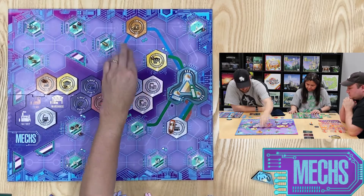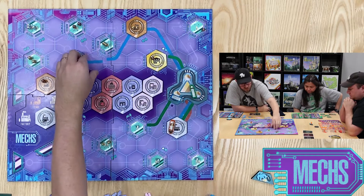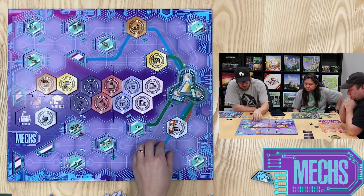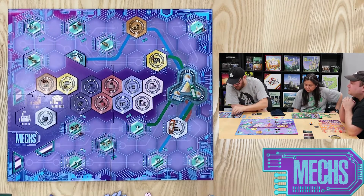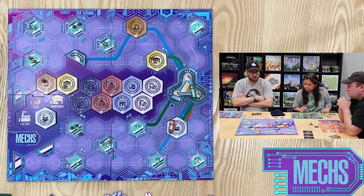Nathan is now placing track to the first mech half-hub, but since he only used three of his available four track, he also put one track leaving the factory on the other side of the board. Now for his second action, he builds his mech half-hub and places his new mech into the drop-off action.